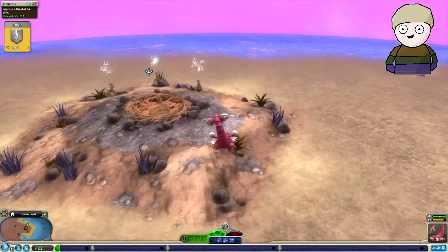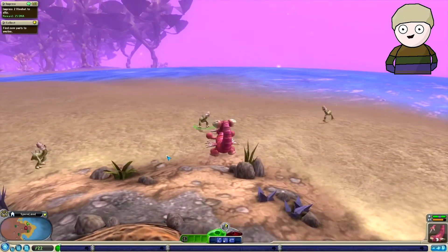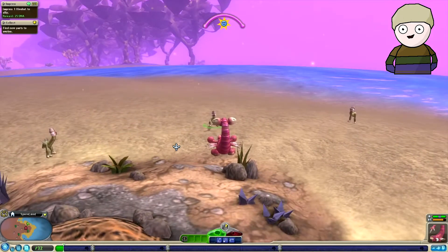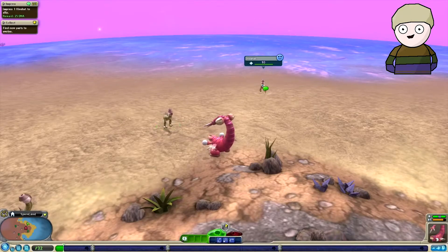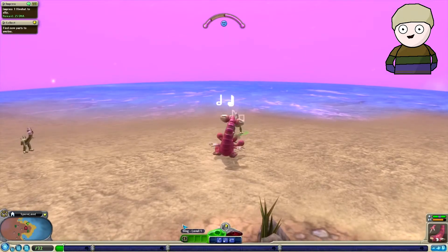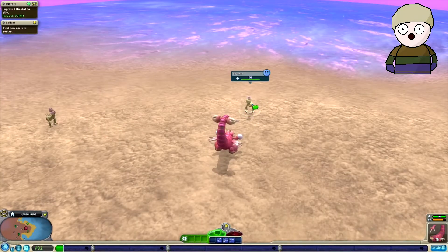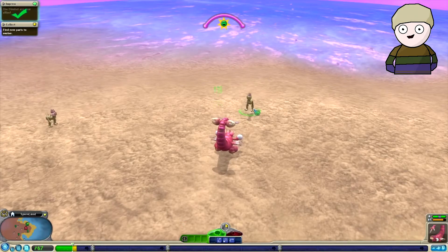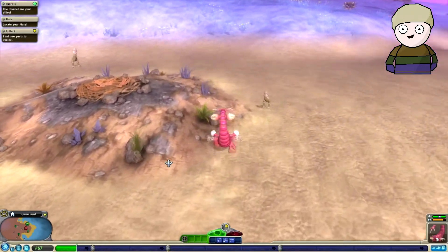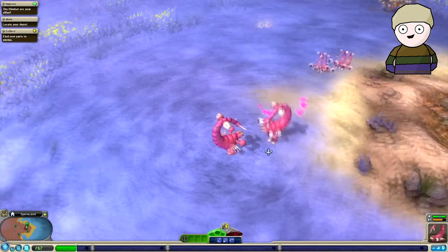Do I have to impress more of your friends? Don't run away, I'm fine, I'm not going to hurt you little guy. I shall be friendly and sing to you — hello, I'm happy, you're happy, we're both happy. You're singing, I shall sing. They are now my allies — cute! Let's see what new parts I have.